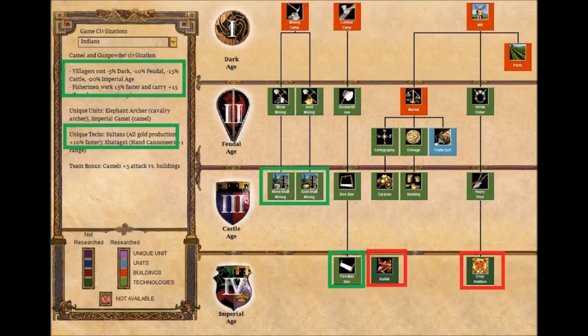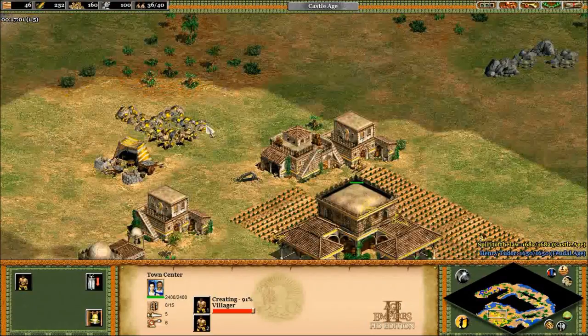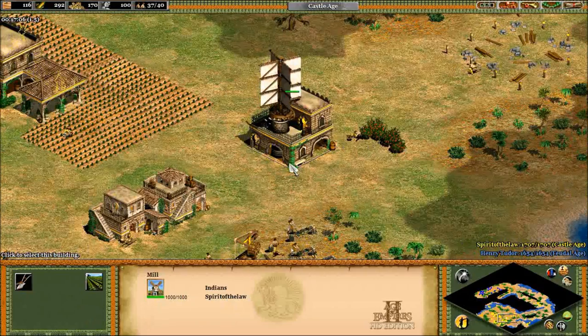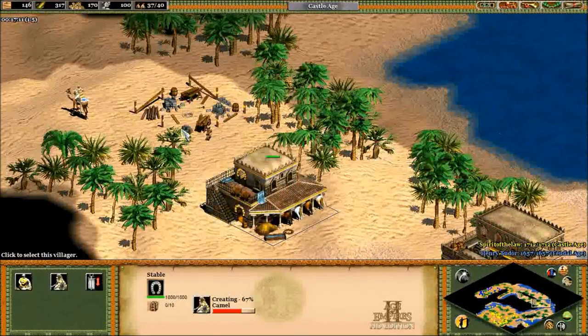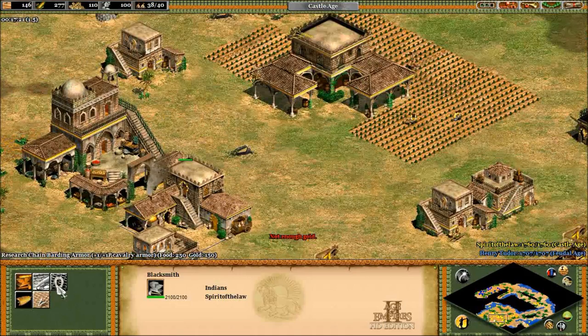Now let's take a look at their economy. The cheaper villagers are obviously a huge bonus. As I said, I find this helps most in going from Castle to Imperial Age. The economy overall really comes into form once you've hit the Imperial Age — they really seem like a civilization geared towards the late game, which is revealed in the fact that they pay full price for all their units. Sultans is a really great technology because it's guaranteed to be useful. It's not as potent as the Aztec relic bonus, Spanish trade, or Turk gold mining, but all of those have specific game situations that would make their bonus useless — maybe somebody beat you to the relics, or maybe you don't have someone nearby to trade with, or you've used up all the gold on your island. With the Indians, as long as you're generating gold in any way besides selling at the market, you're going to be benefiting from that bonus.